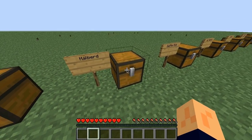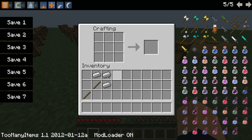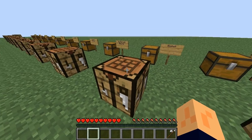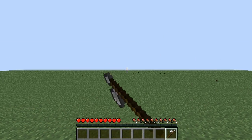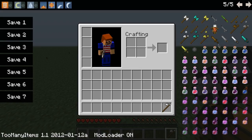Next up is the halberd, which does more damage than a sword. It has a bigger knockback. Let's test this out — I'll spawn some stuff later at the end of the episode and try all this stuff out. You just attack with it — it does more than a sword and has higher knockback.